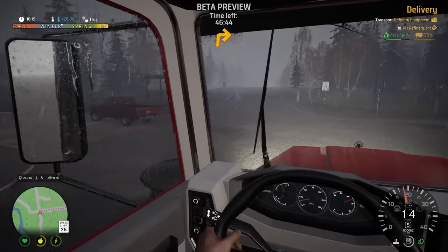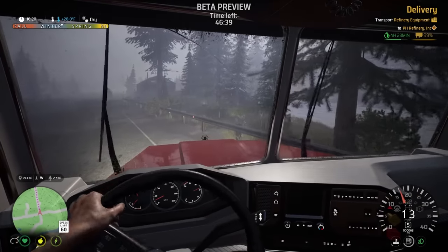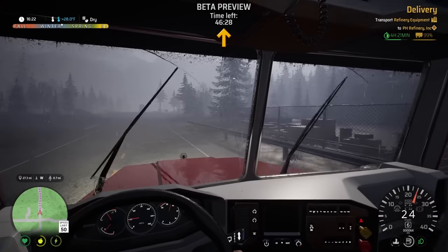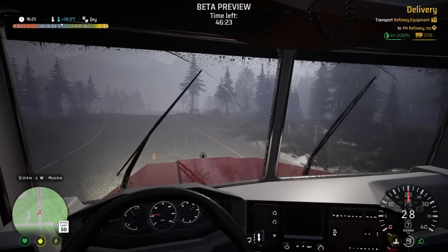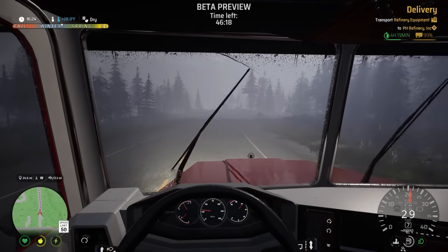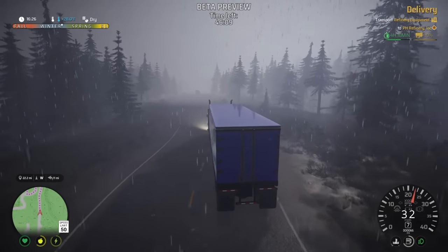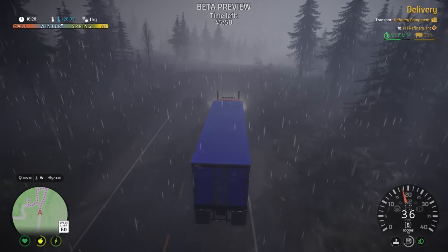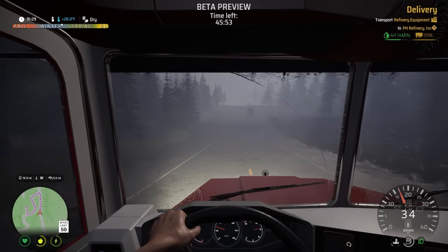Cantwell — I think that's one of the towns we dealt with in the demo. But like I said, the map is quite a bit different now. I think we're gonna get here a lot faster because it says I have four hours — I think that's the amount of time I have to deliver this. From checking the map, the refinery isn't too far from here. You can see some of the water coming off the back of the trailer — that's a neat little effect. Our delivery is coming up on the left side. I need to be able to see the turnoff.